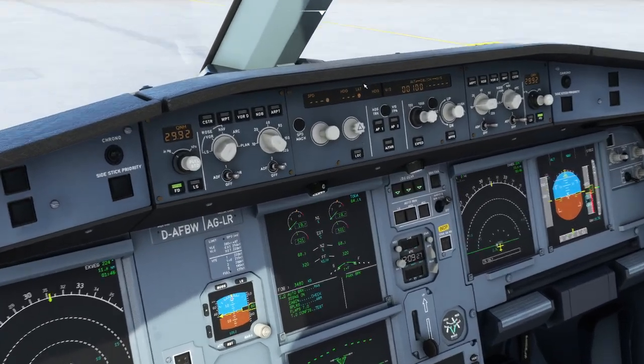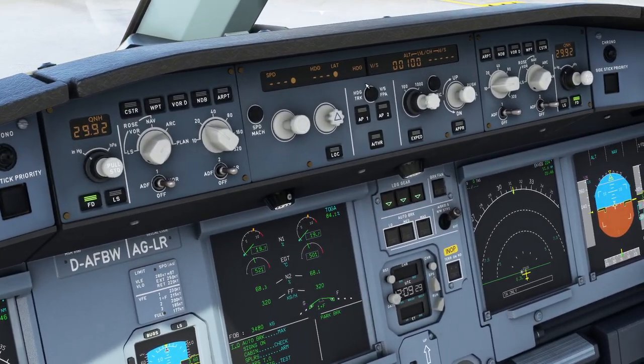The master control panel is next. We're going to use managed mode while flying along, with some play in selected mode. When you hover over the knobs of the MCP, clicking the top half gives managed mode — a dot appears and the numbers vanish. Clicking selected mode makes the dot vanish and numbers appear. Selected mode means 'I want the aircraft to do this speed'; managed mode means the aircraft makes its own mind up.